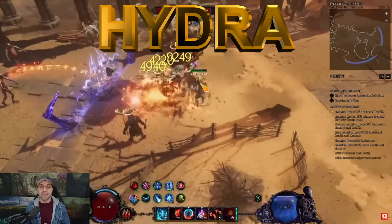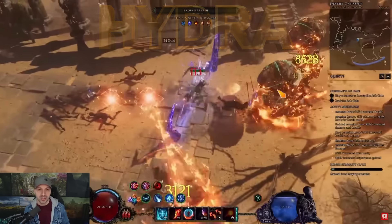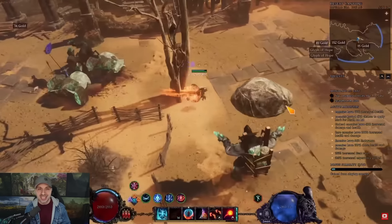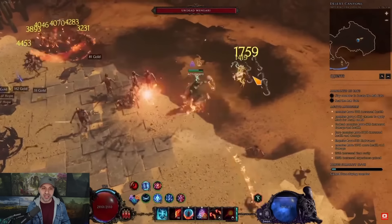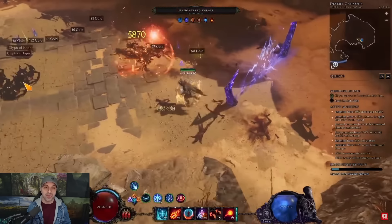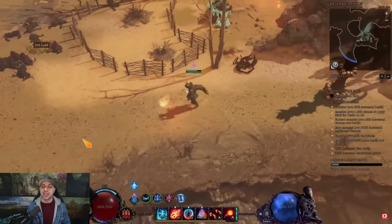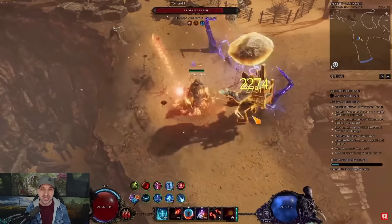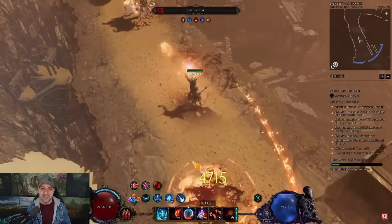Starting off with my favorite mage build — under Rune Master — is my Hail Hydra build. This build plays like a minion build even though there are no minion tags. You are making Hydra boxes and you see these sentries basically shooting fire at enemies. They literally almost never miss, they auto-target, they always clear the screen, and they are unbelievably strong. It's kind of a minion play style even though you're not using the minion tag.